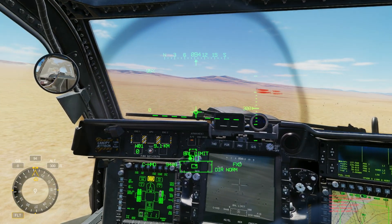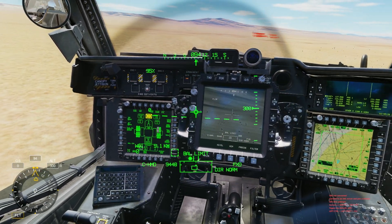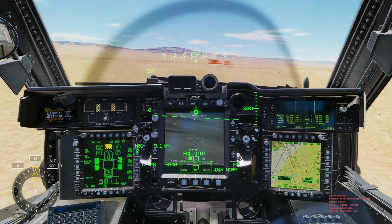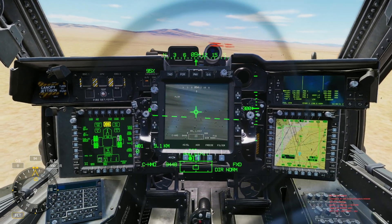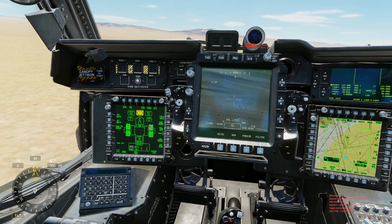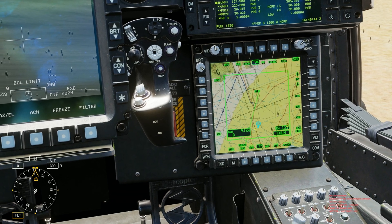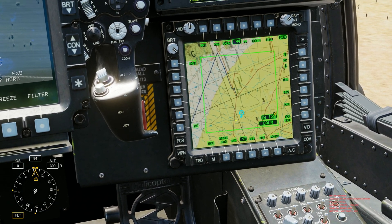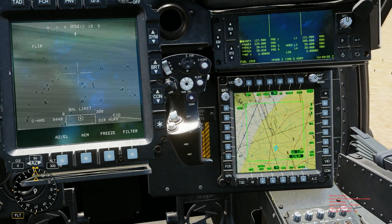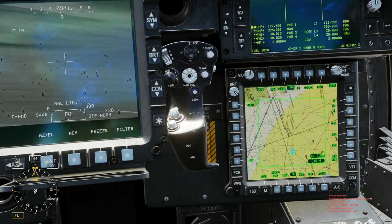I'm flying solo with George on the Nevada map in a training mission I created. Once we're in the CPG seat, let's get set up. First, I'll turn off the IHADSS and focus on getting the displays arranged. I like to have weapon systems on the left side and keep the TSD on the right. I'll also flip it into attack mode so that as I deploy weapons or line up on targets, I can mark them and they'll be stored in the system.